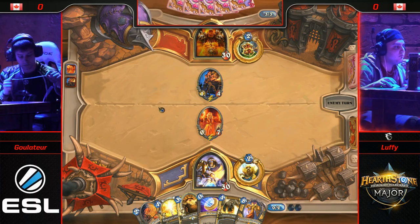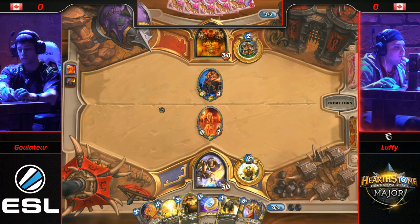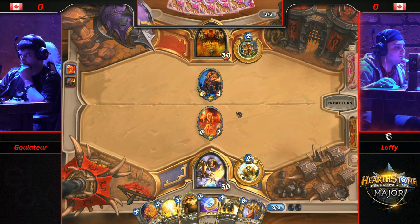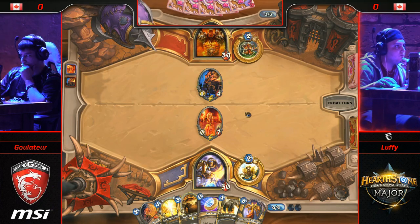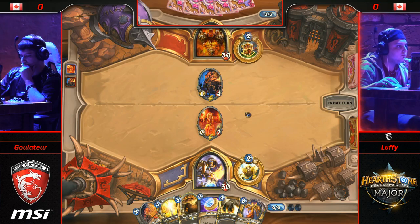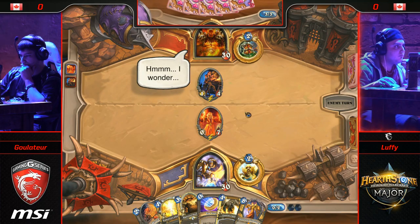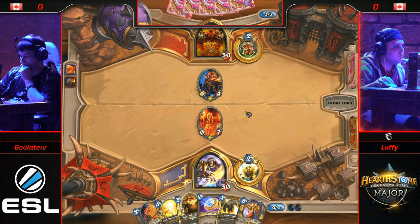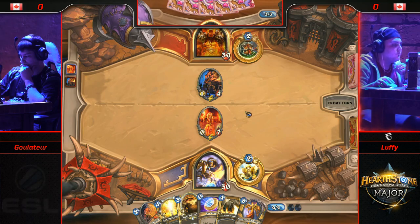That actually makes perfect sense. The Doomsayer does lead right into that turn three, so it is a three-drop that you can play to see some tempo when you do get that Doomsayer proc off. Apologies for the overlay — we are unable to spectate due to a little bit of a bug here. Luffy is running the Warrior, and it is going to be Gulettatur on this Paladin.